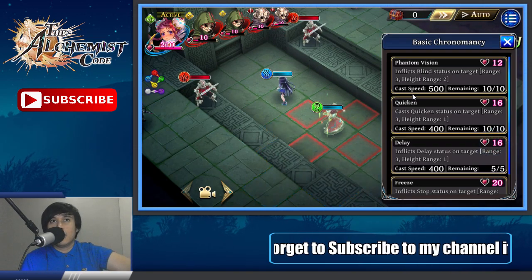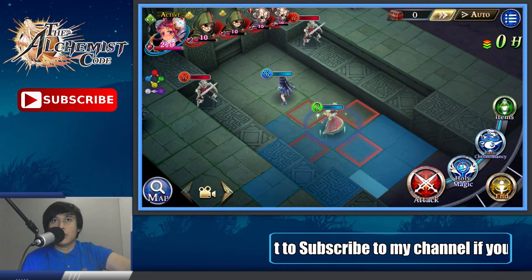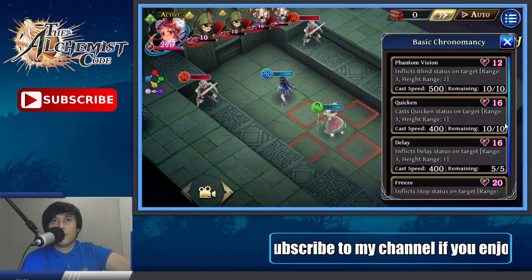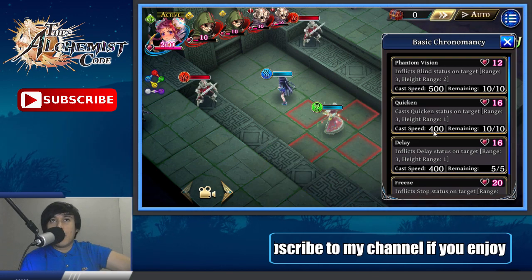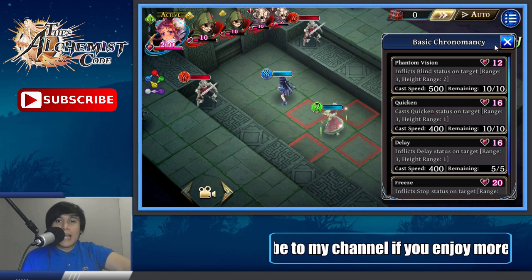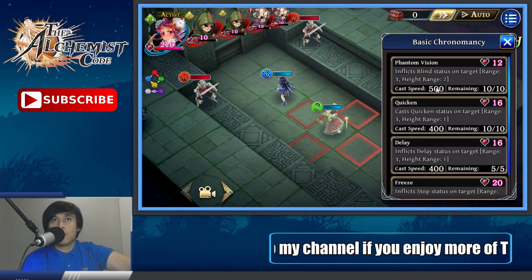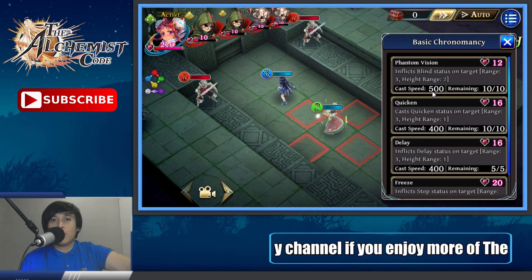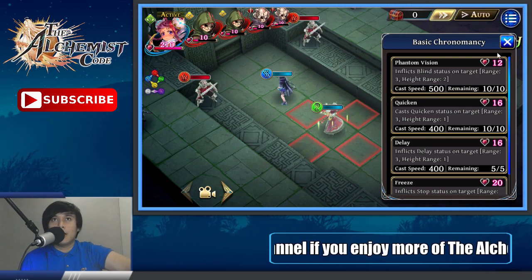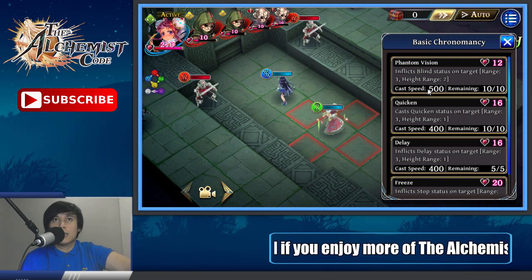Now I want to talk about what casting time is. You can look at your abilities — Rahu has cast speeds of 240, 200, 200, and 160, and for basic Chronomancy it's 500, 400, 400, and 200. A unit will be able to cast a spell after its cast speed reaches 1000, so a value of 500 means it takes two ticks to cast Phantom Vision. The higher the number the better. Things like the Swift Charge passive from Enchanters also affect cast speed.